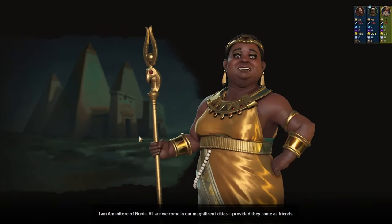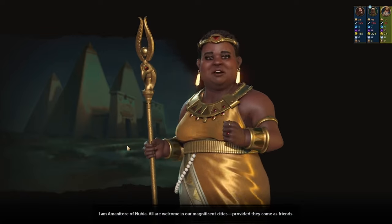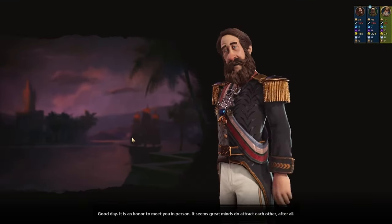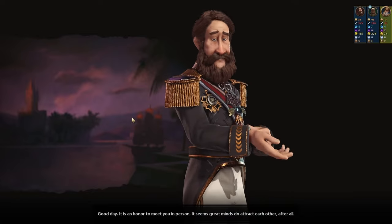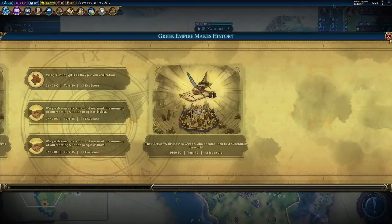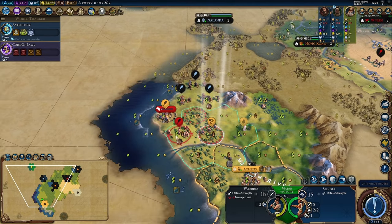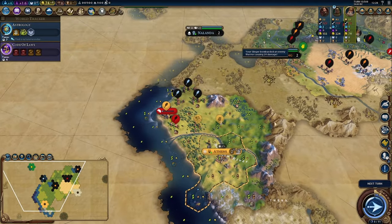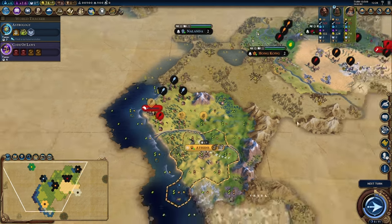There's Amani. We meet Brazil — it's an honor to meet you personally. It seems brilliant minds attract. With that we actually have a good jump towards a golden age I think. We'll move over here and start pelting. I do want to clear this at some point but I'll hold out for now.